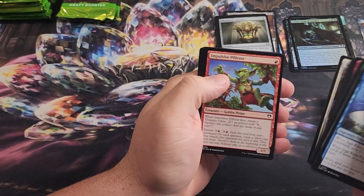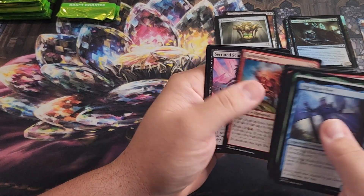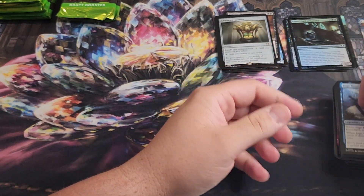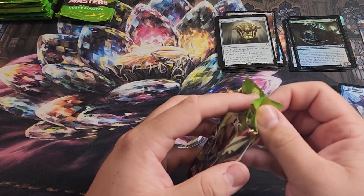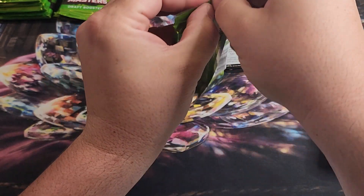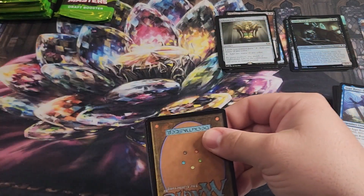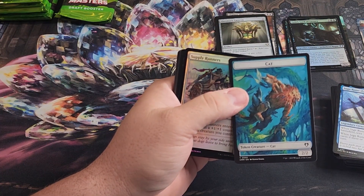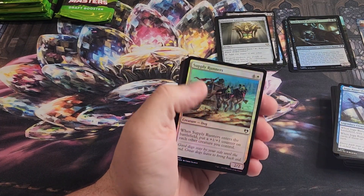Even so, there are things like Feed the Swarm that you might get in a commander pre-con deck — it's just good to have in the common slot because it does a thing for black commander decks. You can't get enchantment removal, or Lightning Greaves just protects your commander at free equip cost. I'm hoping for that. Isn't the Jeweled Lotus in this set? There is in fact a Jeweled Lotus in this set — that's just the playmat. We gotta get one.